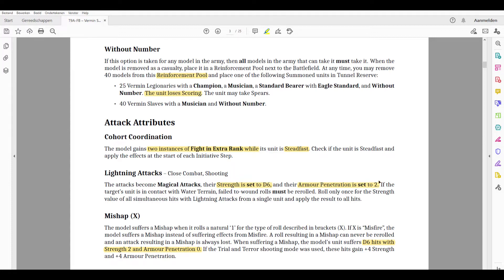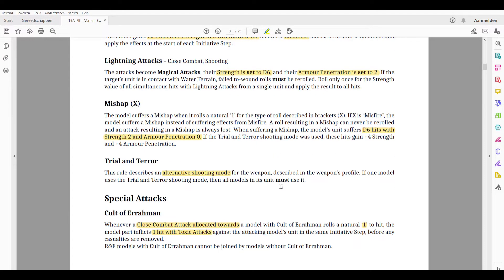Lightning attacks become magical attacks with strength set to d6 and AP set to 2. AP2 seems fair and much better than the old AP10. Strength d6 gives a swingy roll — strength 1–3 won't do much, strength 4 hurts sometimes, strength 5 definitely hurts, and strength 6 is really good. However strength 5 and 6 only occur one third of the time, so this is more useful against infantry or resilience 3 targets than monsters.